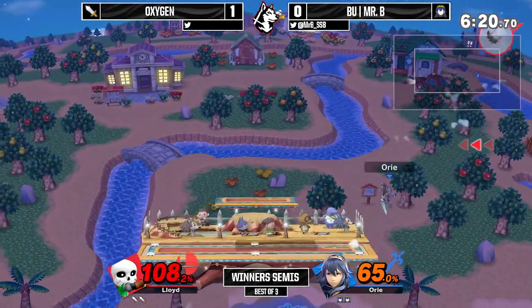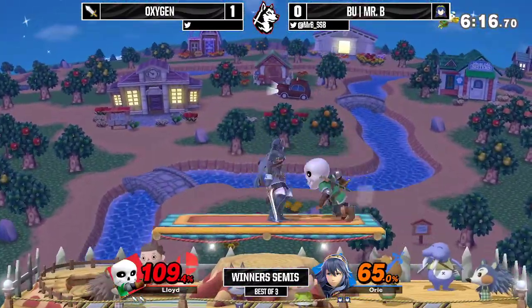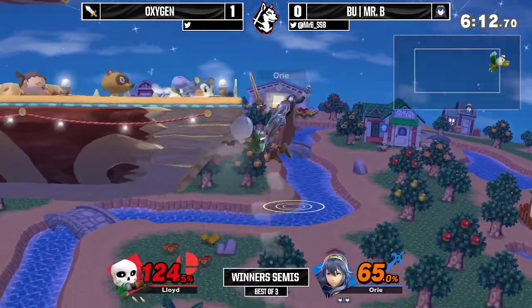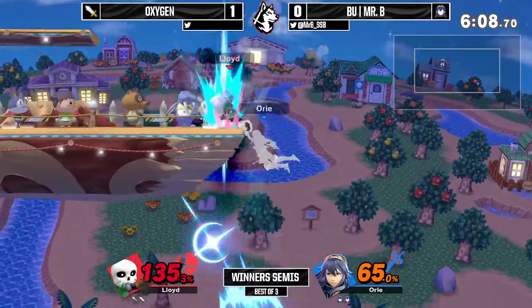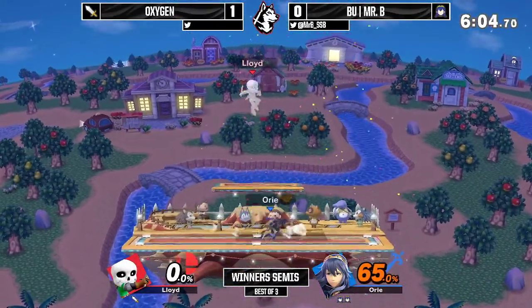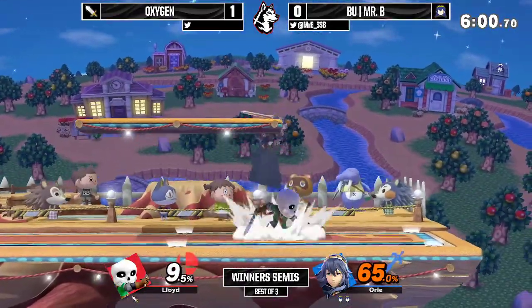Wow, but that doesn't kill — down air into F-smash, barely living. He is now at 109%, 129 after the up B, definitely kill percent for Lucina — 135 offstage. We're going to see Mr. B go for these edge guards. On the roll get-up, he drops his shield and catches him with the up smash.